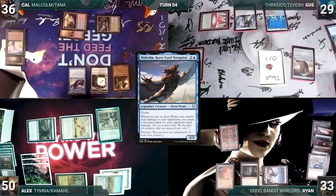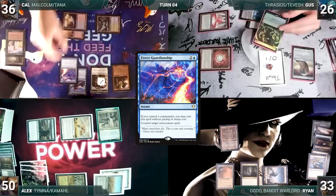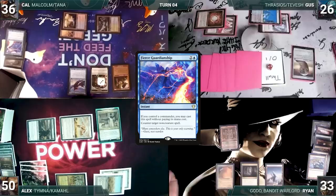During his upkeep, Gus lets his Remora die. During his draw step, he takes a damage from his Mana Vault. He draws and casts Culling Ritual. In response, Cal casts Fierce Guardianship with its alternate cost, countering the spell. Gus passes, discarding to hand size.